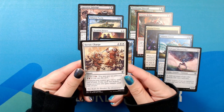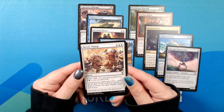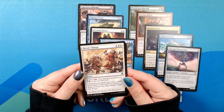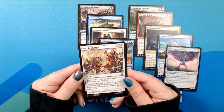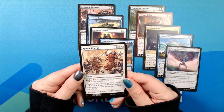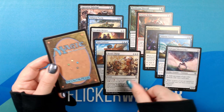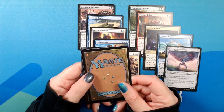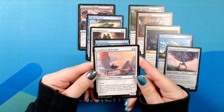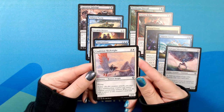Heroic Charge. Two white, instant. Kicker: one red. Creatures you control get +2/+1 until end of turn. If this spell was kicked, those creatures gain trample until end of turn. For Keld, for Benalia, for Dominaria!